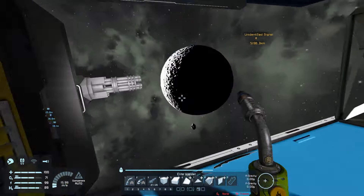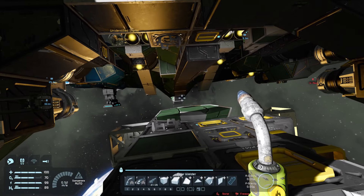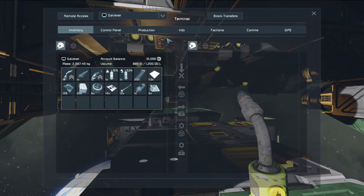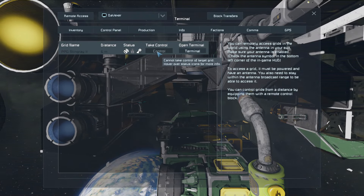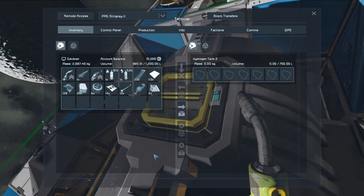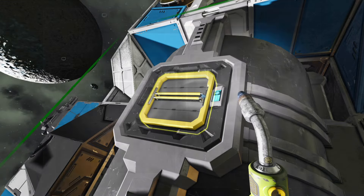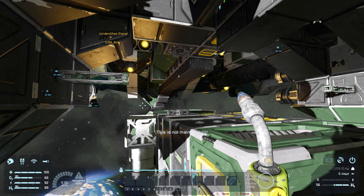This is where a camera or another person comes in handy to see where exactly we fall into the merge block. We are one block off. Wait — do we have a remote control on this thing? We have an antenna. I have to set one as main — we have two. Remote block, call one as main: main remote control. This is going to help a lot if we can do this. Yes — we have control!